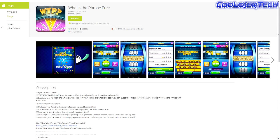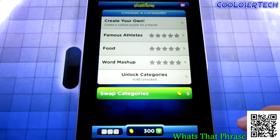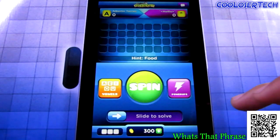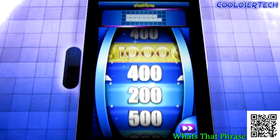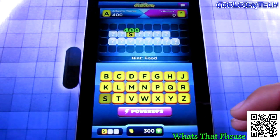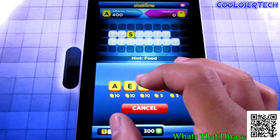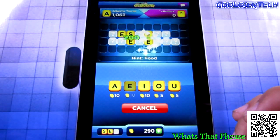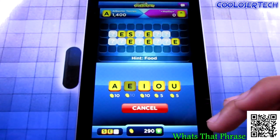Next we have What's That Phrase. You can log in through Facebook or email. You choose a category — famous athletes, food, word mashup. Let's do food. You do a spin for points — let's spin. Let's choose S, there's an S there. You're competing against a second player.